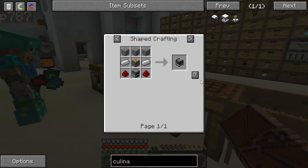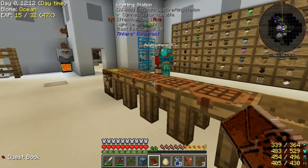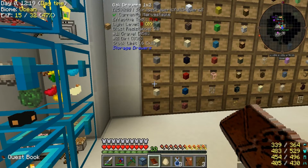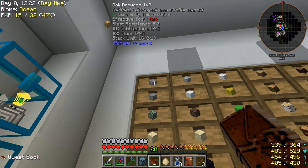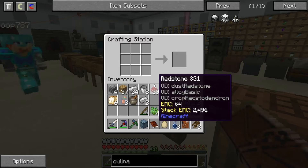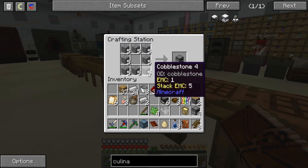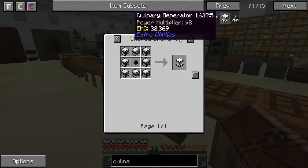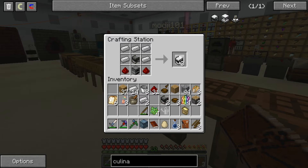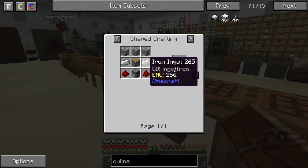Where the heck are the nether bricks? They should be over on the side. Not the rack — I need nether brick. What are you making? Ruins. Where's the engineering manual? Books are over there — thank you.